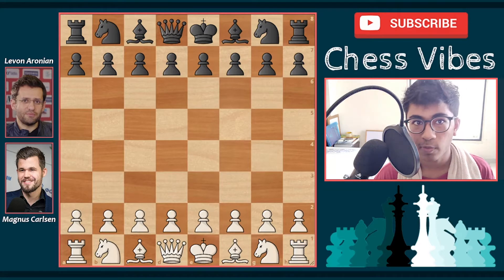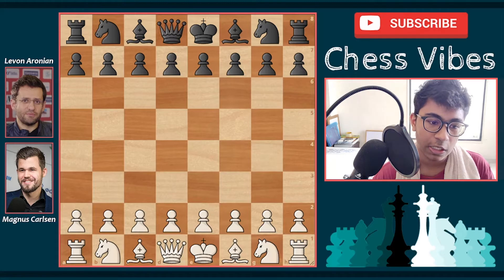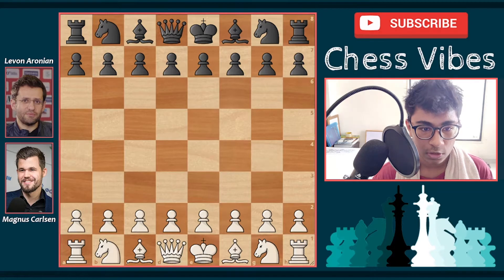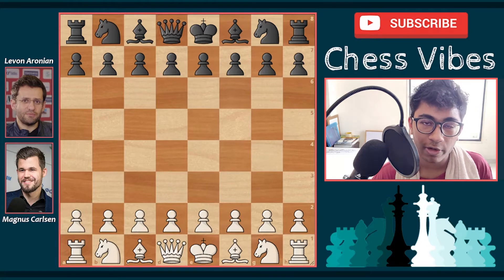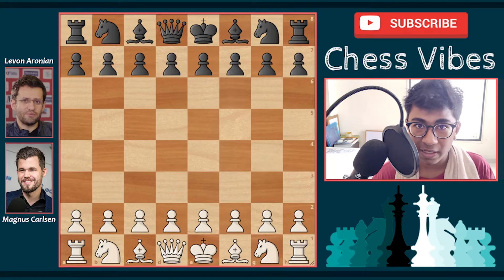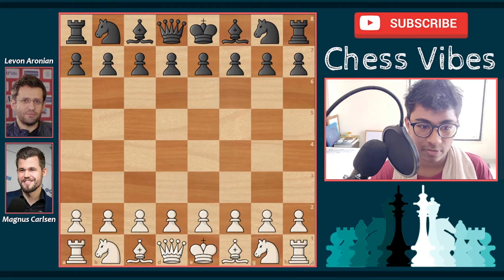This is day number one. The first game was won by Levan Aronian, the second game was drawn, and the third game was won by Magnus Carlsen. So this is the last game of the first day. The other semi-final match is between Ding Liren versus Artemiev, and Ding Liren won the first day.